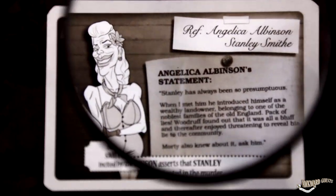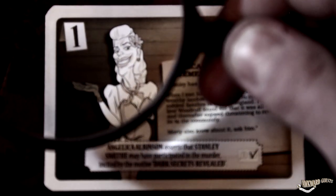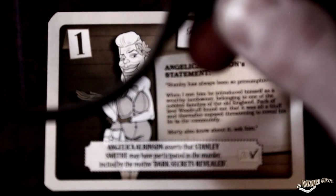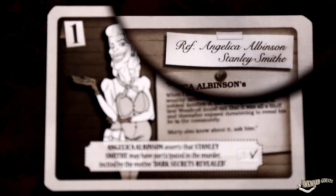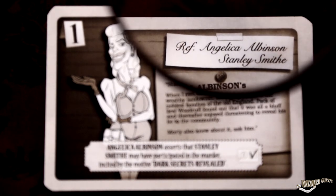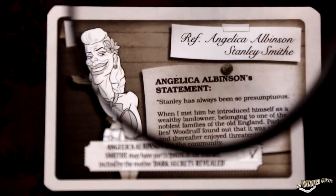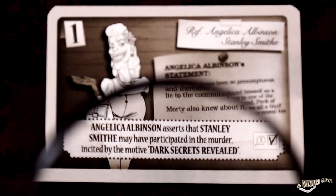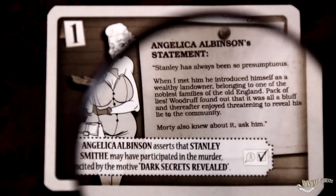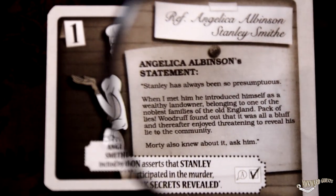Here we have an Awkward Guests card. The number in the upper-left corner is the card value. It represents the amount of information it contains, and varies from 1 to 3. In the upper-right corner, we can find the card references. These are the suspects or rooms of the world of the mystery with whom or which the information is related to. In this space, we find the provided information. The rest of the text serves to explain the development of the story and the setting, but they don't affect the game development.